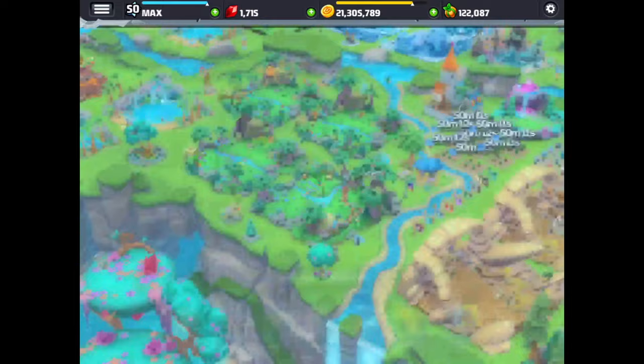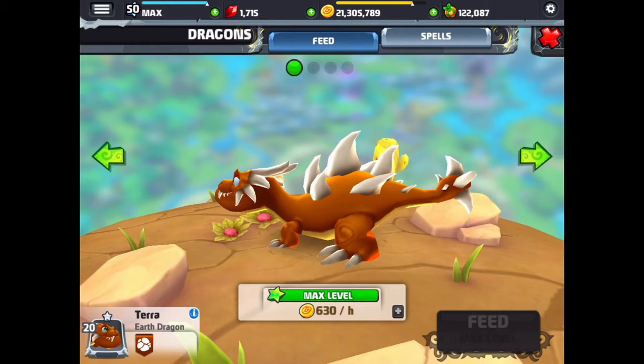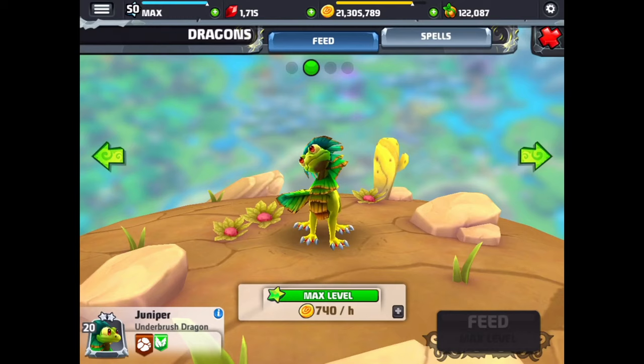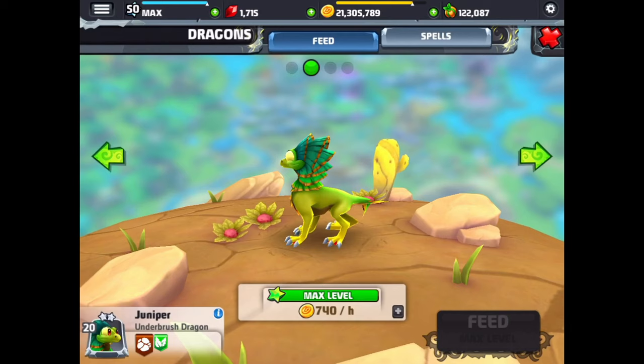Now we're going to move over to our earth habitat. First up is the earth dragon — we have a level 20 earth dragon here. He's got spikes all over him, almost like the elder earth dragon in Dragonvale. Next is the underbrush dragon — he's got a neat animation, sort of inquisitive, checking out everything, his tongue pops out.